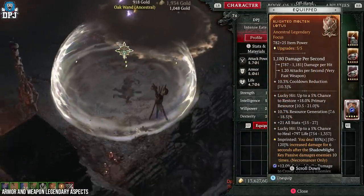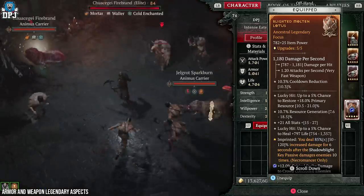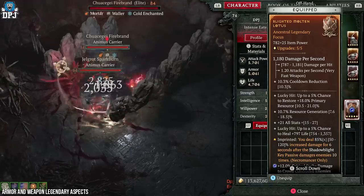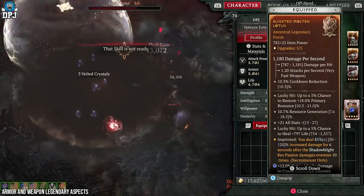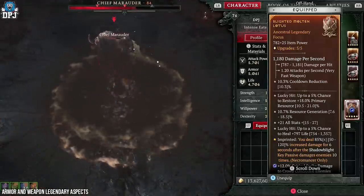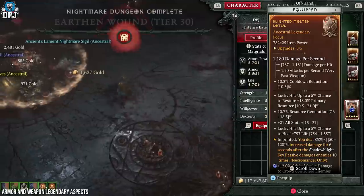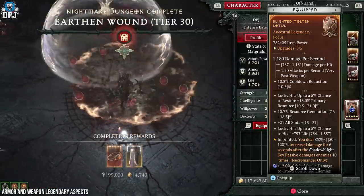In my off-hand slot I'm using the aspect of dealing increased damage for 6 seconds after the Shadow Blight key passive damages enemies 10 times. My roll is bad but I'm chasing better. The tick damage from Blight, and the way I've set it up to pull enemies in, can take effect almost immediately — which is why it's important to fire those Blights in the combo. I am hearing shadow damage may be bugged at the moment, something Blizzard are looking into, or they may have already fixed it.